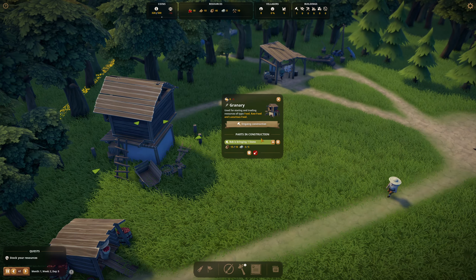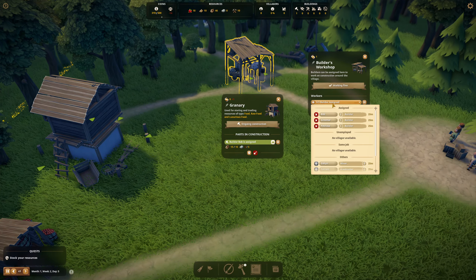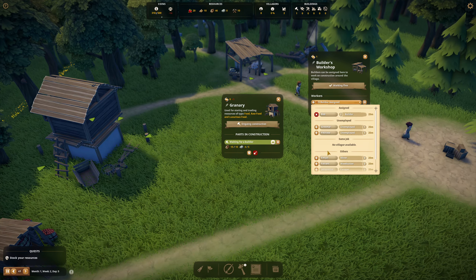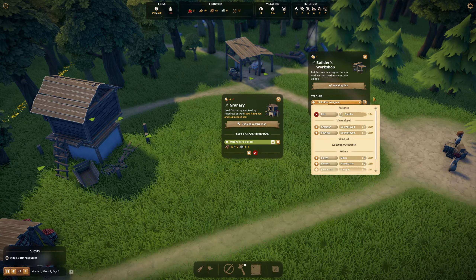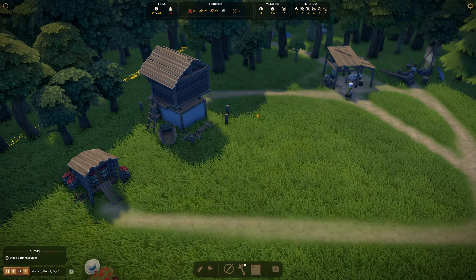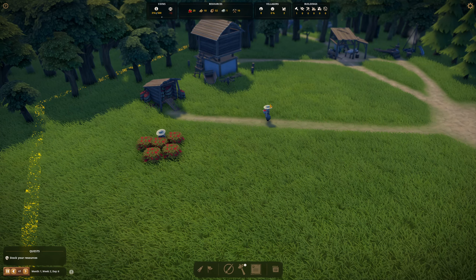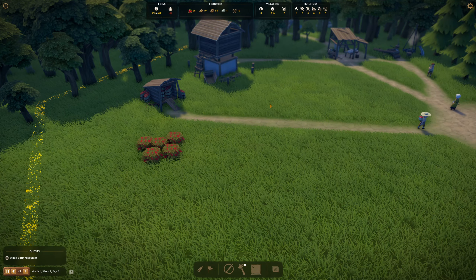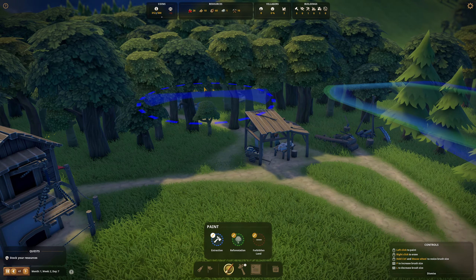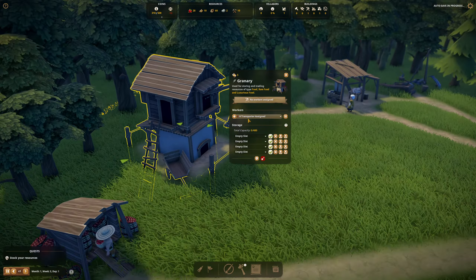Now we have to stock the resources in the granary, so we need one person working there. Let's prioritize building that — we're missing a little bit of stone. I'm going to decrease the amount of builders. You go in here and remove people, and you can see the unemployed. The UI is so much better in this game these days — it's beautiful. It's really fun when you go back and revisit some of these games, and I definitely want to check out some mods later on — this game has a lot of beautiful mods that allow you to be super creative with designing your towns.